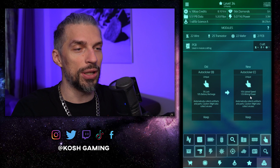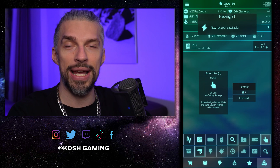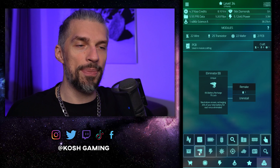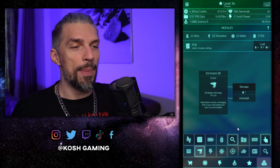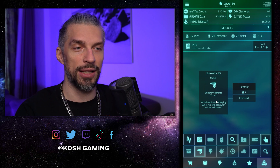Decide what bonuses you want. I advise keeping the higher rarity one — this one gives uploading and mining speed, plus battery and battery charge, which is better. I really like the battery charge because I always go for heavy battery builds. The second thing you want to get is the eliminator, which automatically takes out viruses. When you run auto clicker and eliminator at the same time, you get no drawback — the virus gets destroyed and you get extra energy.